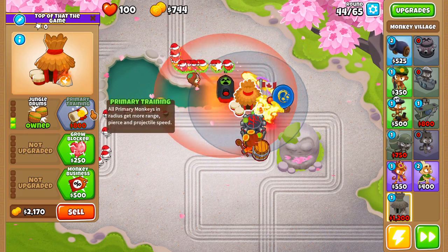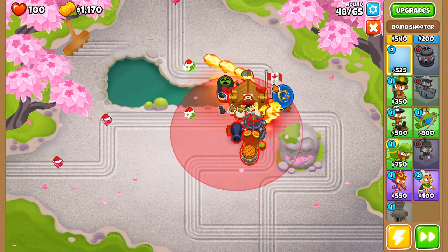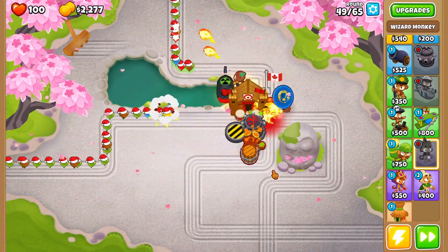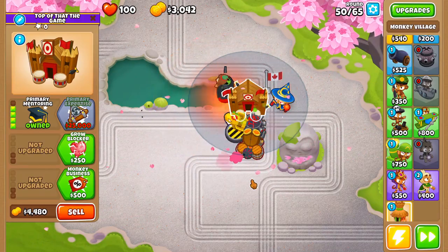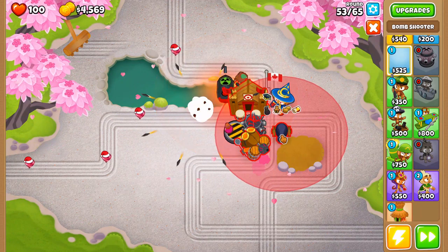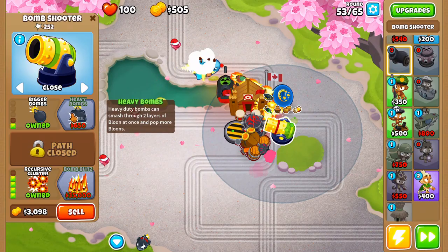Then we're going to upgrade to Primary Training and then Primary Mentorship. Once we get Primary Mentorship, we're going to put a cannon on strong and give it extra range with frag bombs — an 0-3-2 MOAB Baller right next to the Overdrive. Then just save up for a 4-2-0 Alk, which will lead us right into a MOAB Assassin. We'll remove that little sculpture and put a Recursive Cluster on close so it always explodes on the intersection — a 2-0-4 Recursive Cluster.